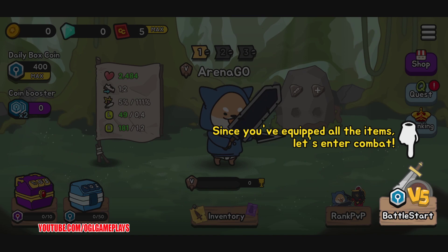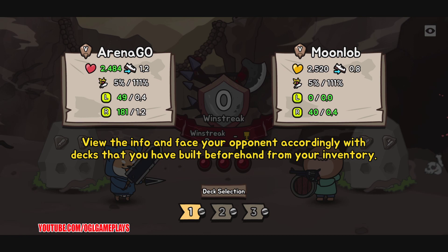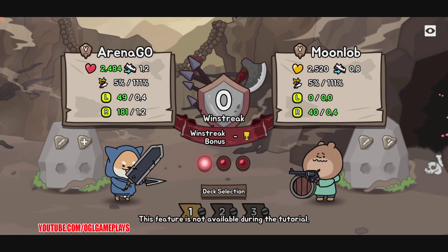Since we've equipped all items, let's enter combat. The formation is displayed on the left and your opponent's on the right. View the info and face your opponent accordingly with decks that you have built beforehand from your inventory.